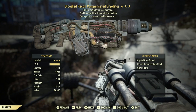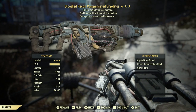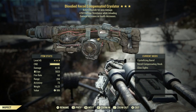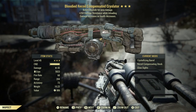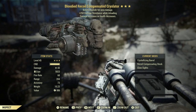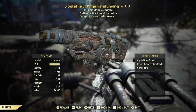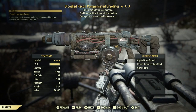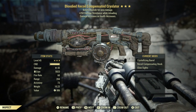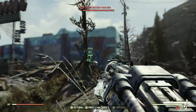Next weapon on the list is the bloodied explosive Cryolator. This one has a third star of plus 250 damage resistance while reloading. It's a really unique gun — instead of just shooting out ice it shoots explosive bullets. It's not the strongest legacy against mobs, but in PvP that frost damage is absolutely amazing.